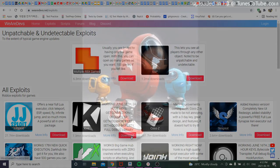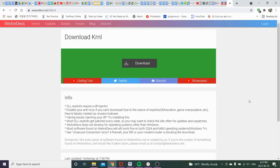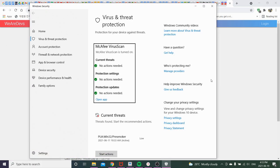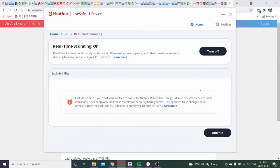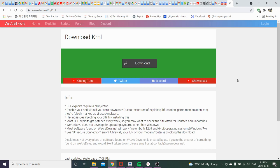Before you do anything, you're going to have to turn off your antivirus. You can turn it off directly here, or if you use another antivirus program other than the Microsoft one, you can go in there and turn it off. Just turn it off, then you can download it.